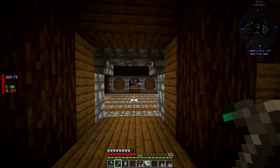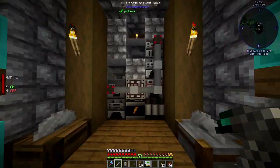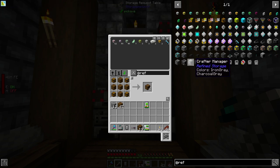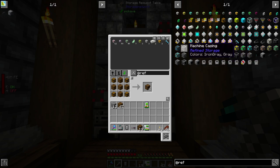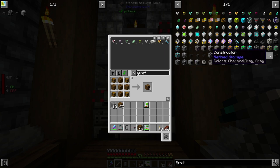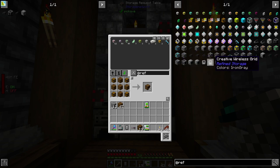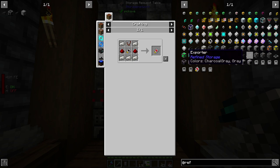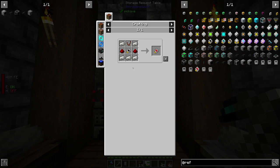Let's see here - we're going to make Refined Storage. Let's get rid of all this because we don't need any of this anymore. For Refined Storage we need to make a disc drive, some cable, a controller, and external storage. The external storage is going to make the drawers act as external storage. There's also a constructor, destructor, disc manipulator, wireless grid, and regulator upgrade - some new things I haven't played with. Crafter for auto crafting too. I think we should be good if we just make a controller, some cable, a disc drive, and a crafting grid.